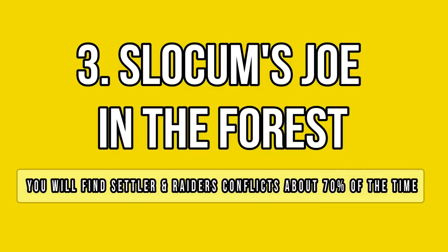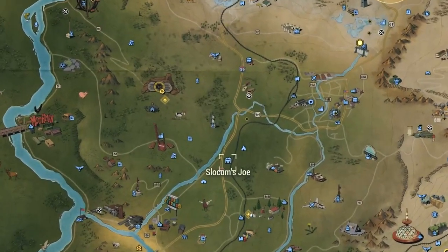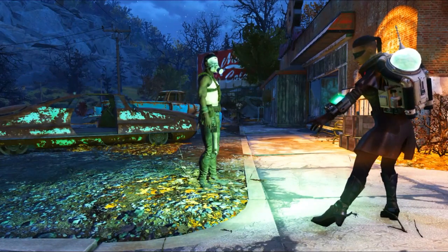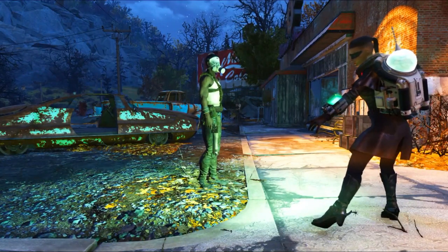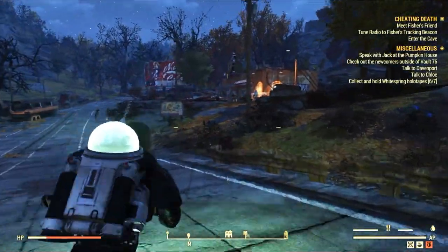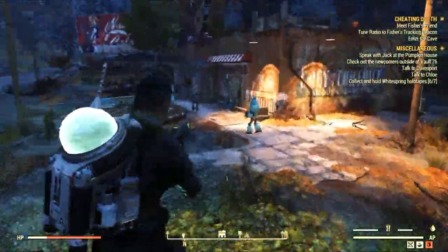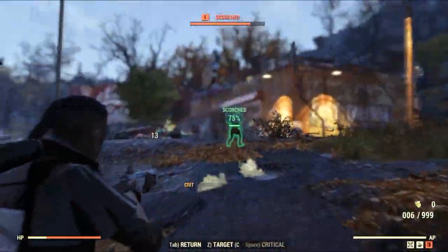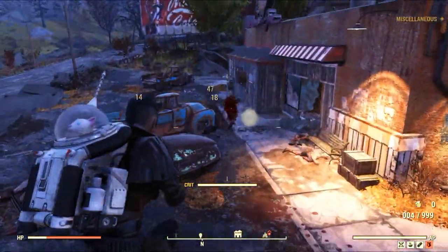That is Slocum's Joe, also in the forest region. You can find a similar random encounter spawn system, except you seem to find way more faction vs faction encounters here for some reason. Of course, you still get all the others I've mentioned before, especially the faction vs enemy ones, but I got way more Settlers vs Raiders encounters at this location.